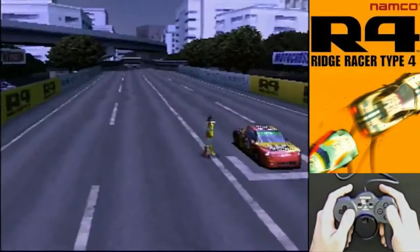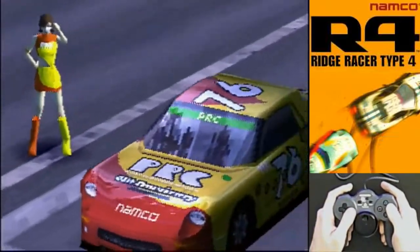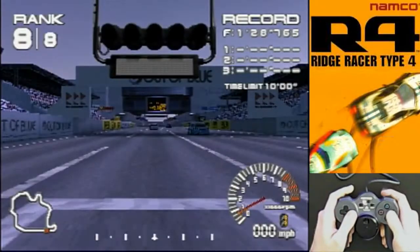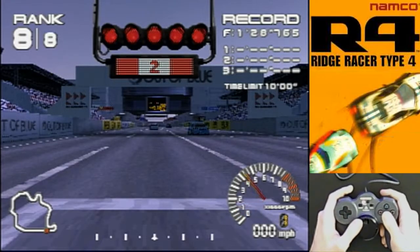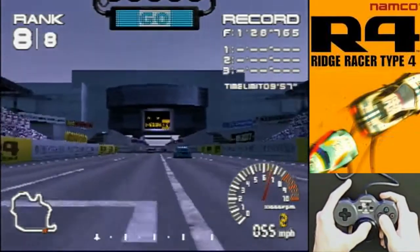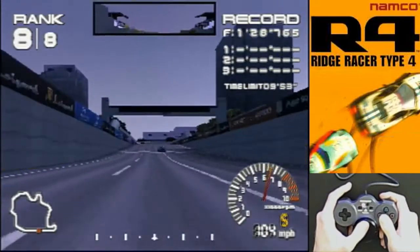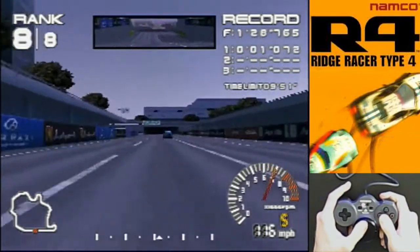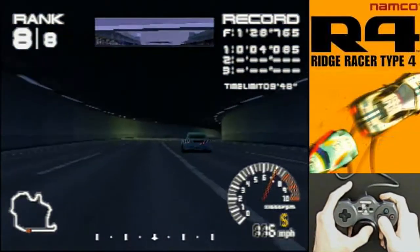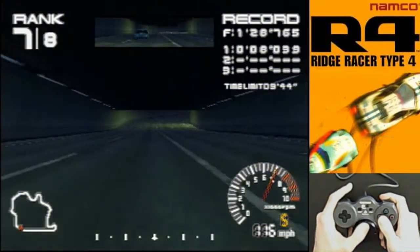Let's say this is going to be our last race, then. We do have to draw a line in the sand somewhere, and I feel like we're getting a good sense of this game from the races we've seen. Ridge Racer Type 4, R4 — it's technically called Ridge Racer Type 4, they just abbreviate it as R4. And it's one of the games in the book 1001 Video Games You Must Play Before You Die.